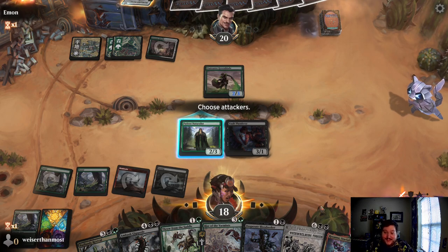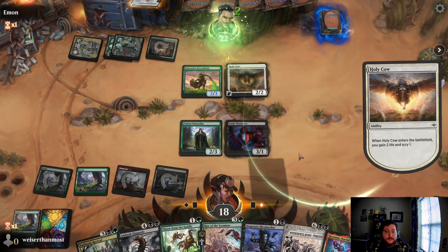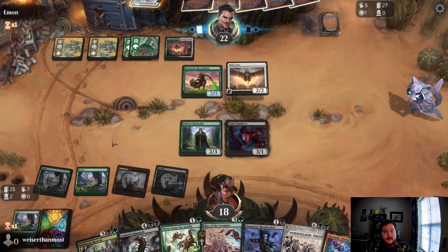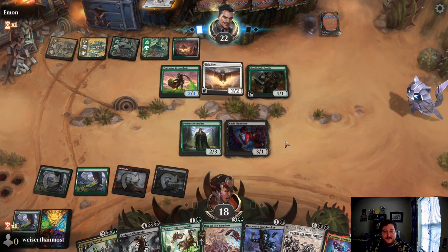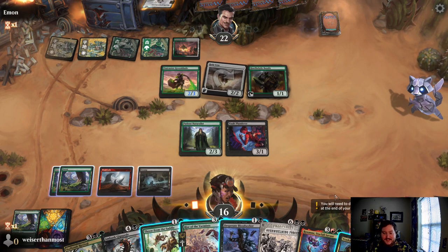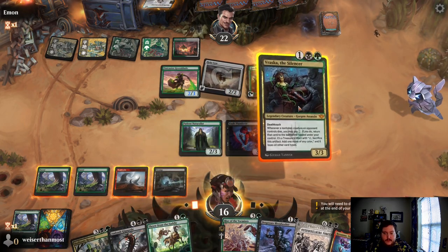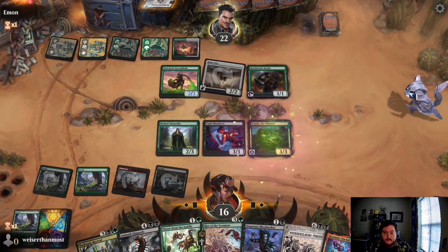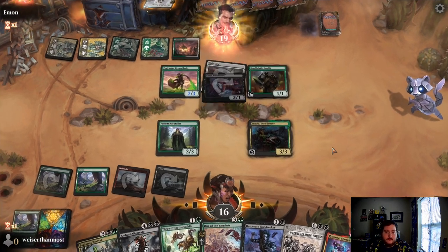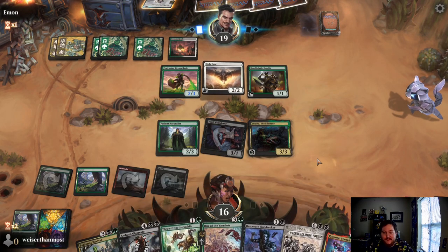Next turn probably Desperate Bloodseeker to keep filling up the Rise of the Varmints. We drew the Overwhelming Forces — can we survive long enough to see it happen? Do we go ahead and play Desperate Bloodseeker and then Throw from the Saddle to stop Outcaster from getting bigger? Just playing Desperate Bloodseeker makes it pretty inefficient on mana. Or do we just play the Vault Plunderer to make sure we keep hitting land drops? I think I'm actually good with that — it's good enough to block efficiently the Greenblade here. Drew the Roxanne — if we do get a land next turn, that's sweet, we can play her.